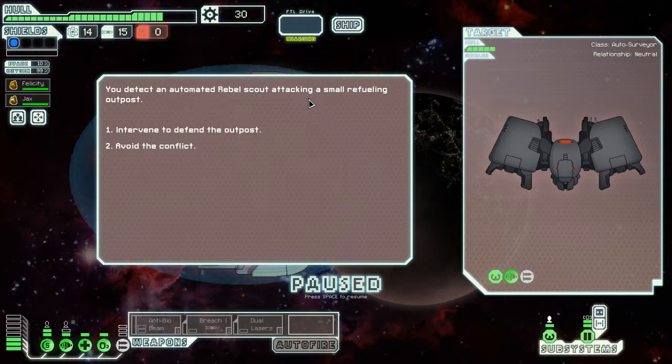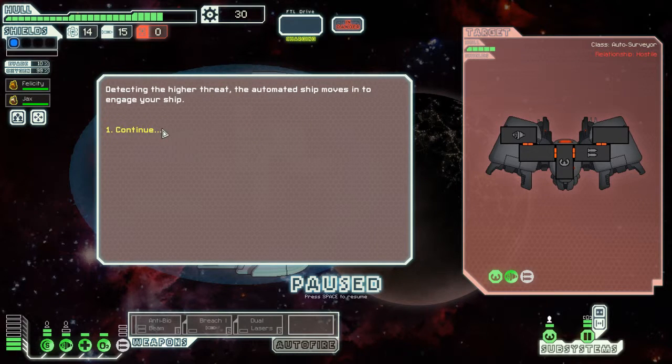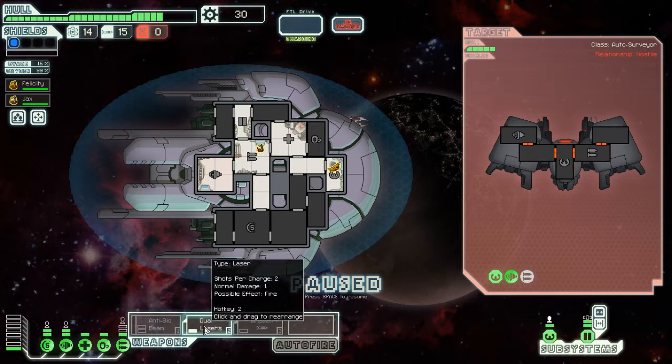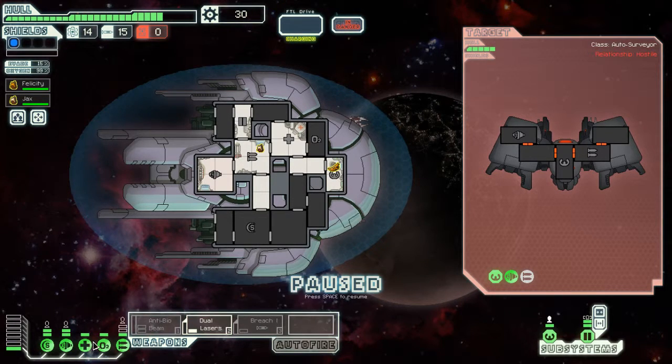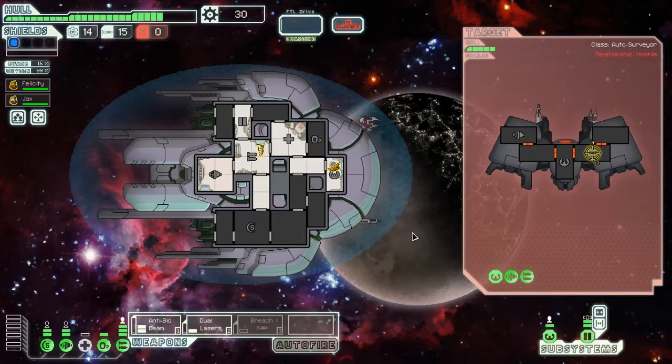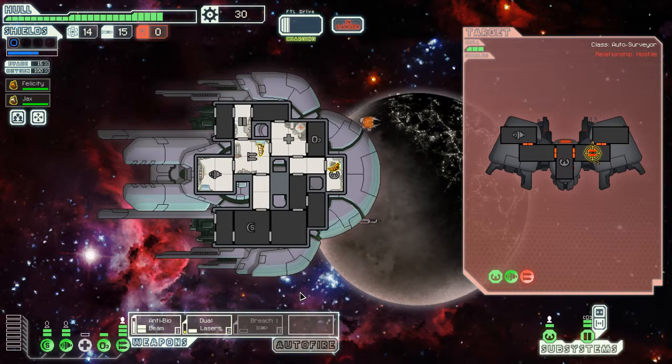We detect an automated robot scout attacking a small refueling outpost. Intervene. Detecting the higher threat, it moves into attack. Normally you use dual lasers to take down the shields and then use the anti-bio beam to kill the crew. Clearly this doesn't have any crew for me to kill.